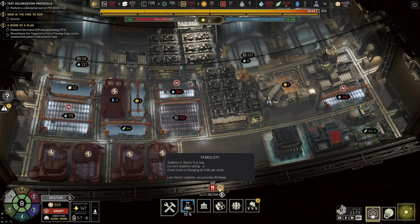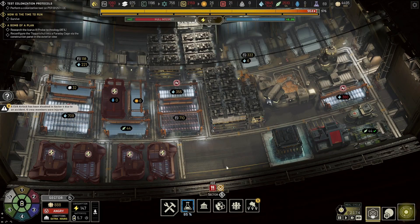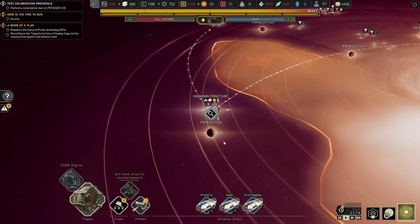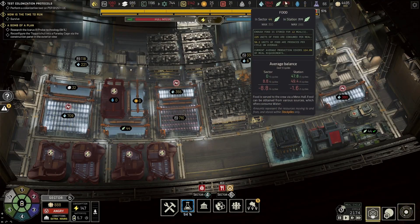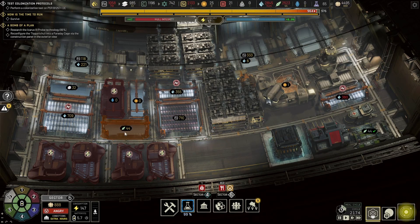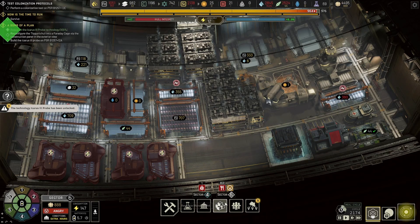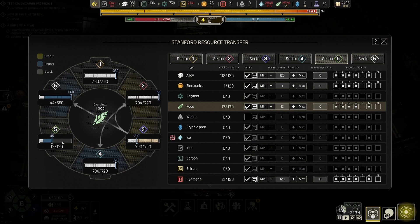They have a minus 3% modifier and it's still in the positive — heck yeah, I love it. I don't know why food is a problem because food is literally overflowing. You know what, let's extra solve the problem — just do it like this. There we go, everybody get maxed out.